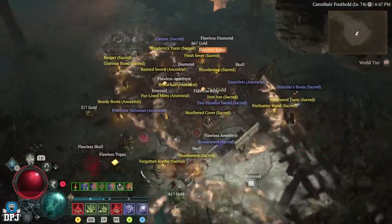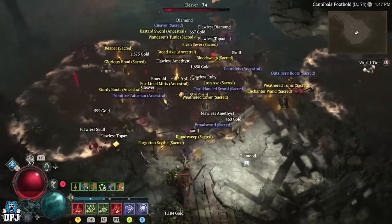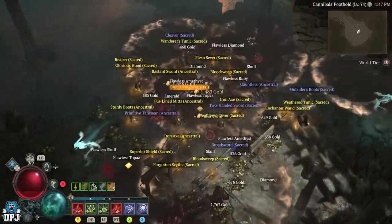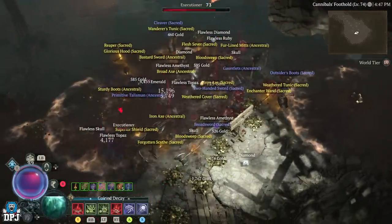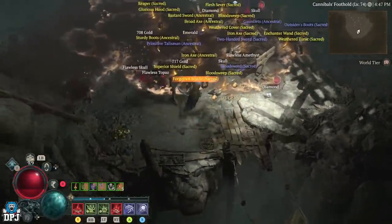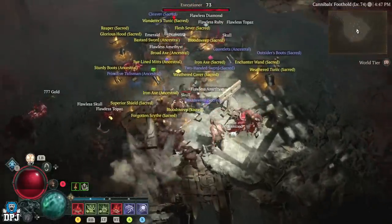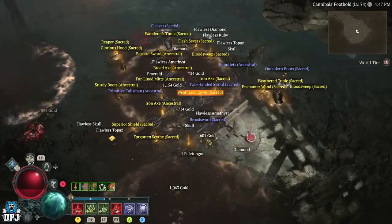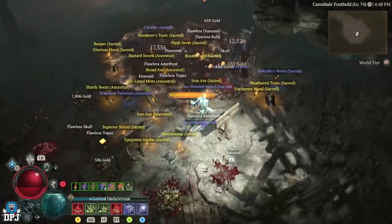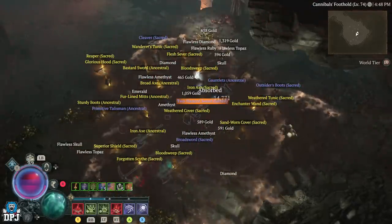XP gains are obviously dependent on your build — the better your build, the quicker you kill enemies. I saw one video where a guy tested it and said he was getting upwards of 20 million XP per hour — I cannot confirm that. What I can say is my XP bar is definitely going up faster than in a nightmare dungeon three levels above me. If you get this working in a nightmare dungeon with enemies three levels above you, XP gains could be 30 to 40 million or more per hour. This is indefinite — you don't even have to move — but yes, this exploit will be patched out. Blizzard already know about it, so use it while you can. Again, I do not recommend doing it.